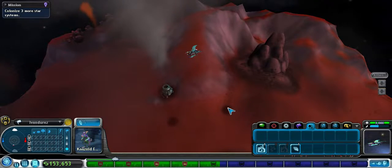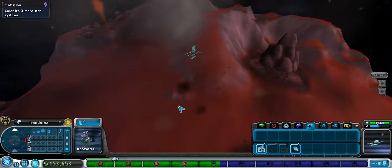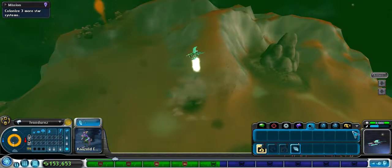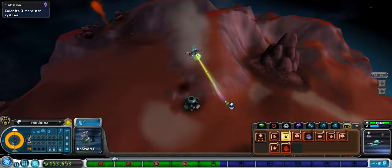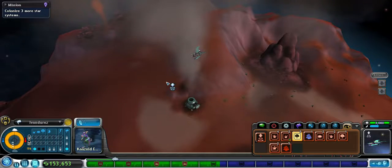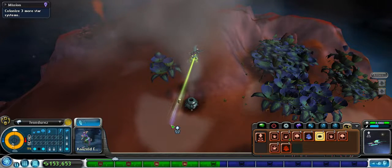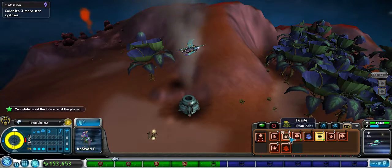As you advance those terraform levels you're going to be able to put more stuff down - put more colonies down. You can have up to three colonies on the planet that you terraform from nothing. What you do is throw plants down - you need to throw a small plant, a medium plant, and a large plant down to stabilize the ecosystem before you're able to put the creatures on. Now as you can see I have it stabilized with the plants, so now I need to put two herbivores down.